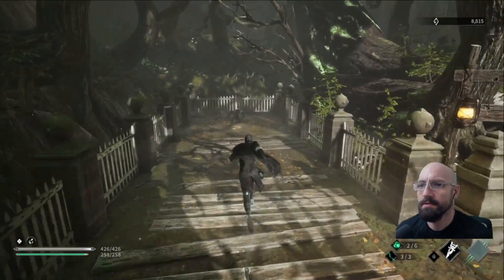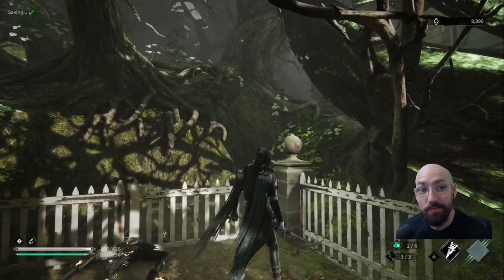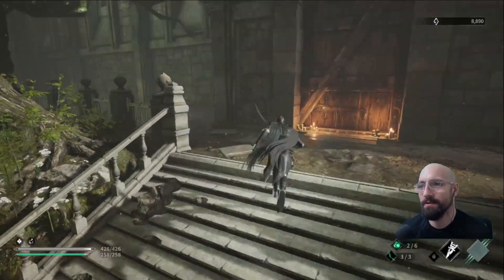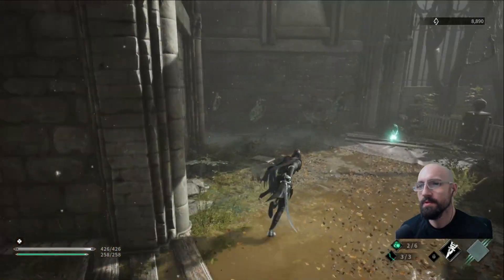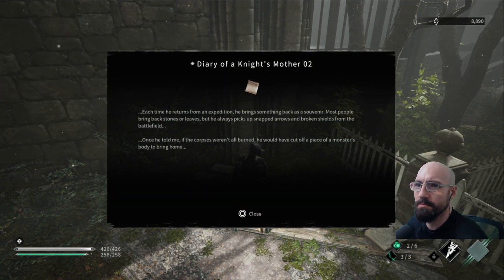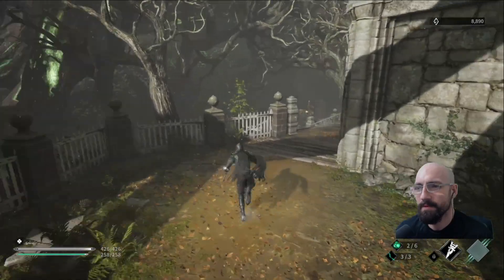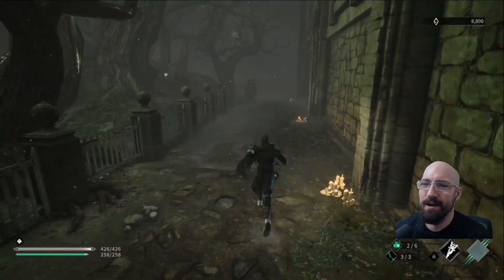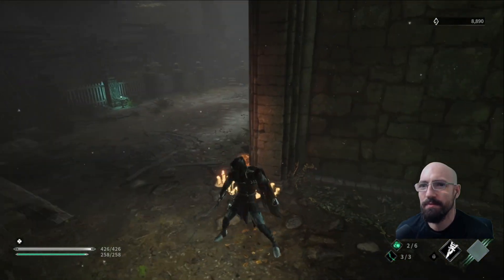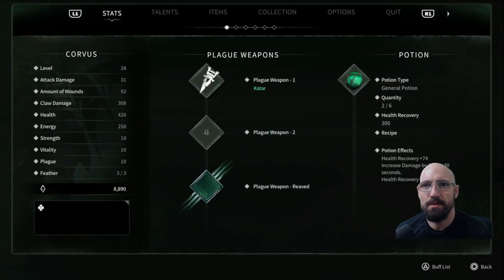I really like this area. It's nice, it's green. I love it — I'm all for nice open green areas even in gothic games. Diary of a knight's mother: each time he returns from an expedition he brings something back as a souvenir. Most people bring stones or leaves. He always picks up snapped arrows and broken shields from the battlefield. Once he told me if the corpses weren't all burned, he would cut off a piece of a monster's body and bring it home. That guy's psychotic. I mean, trophies are a thing — if I fought a giant behemoth I would totally take a horn.